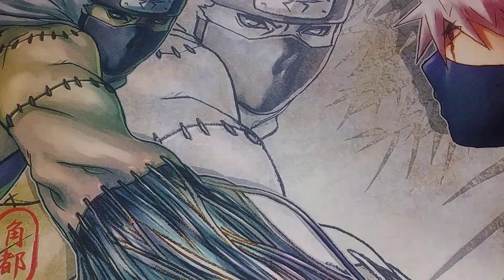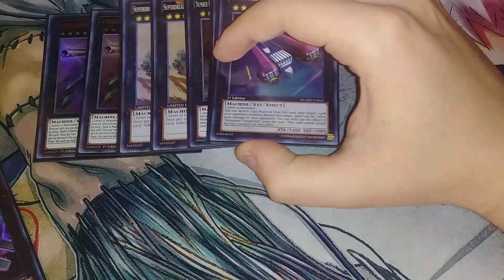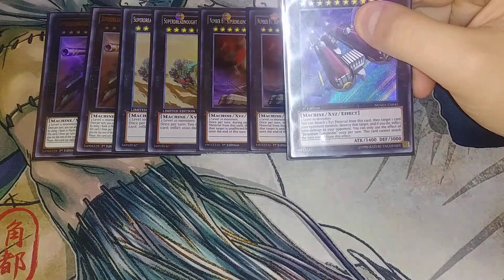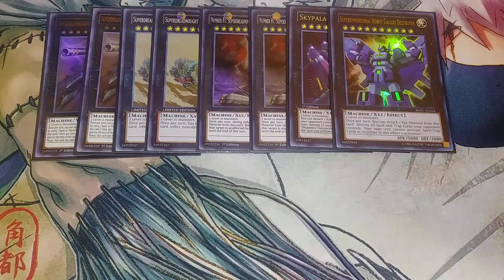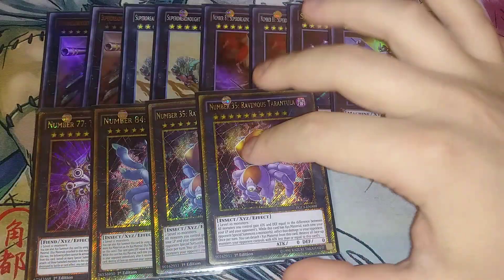That's it for the main deck. The extra deck is a full 15 cards — just suggestions. We play two copies of Superdreadnought Rail Cannon Juggernaut Liebe, which you can make very easily in this deck. Superdreadnought Rail Cannon Gustav Max for extra damage, Super Dora in case you need an unaffected monster, Sky Palace Gundula for a rank 10 option, and Superdreadnought Rail Cannon Express Train Derricrane as a rank 10 at 5000 attack in case I can't handle something with 4000.